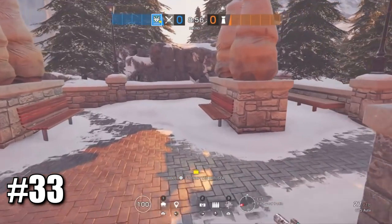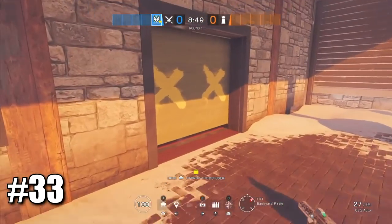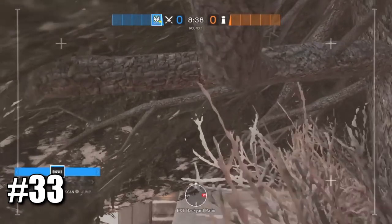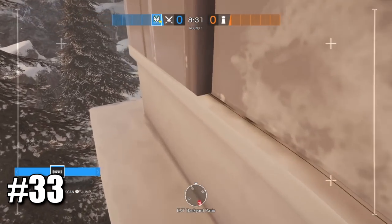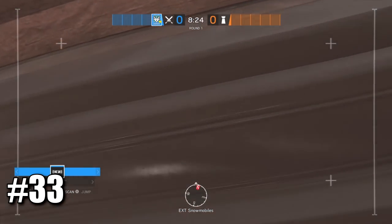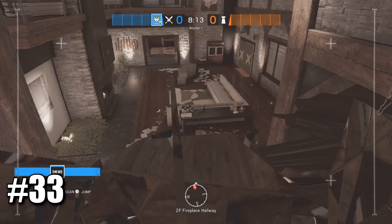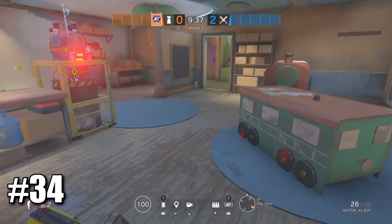I'll show you a very cheeky drone spot on Chalet that can catch defenders trying to roam or rotate in the main lobby. Come over here next to the ladder, take out your drone, jump up here, go all the way up to the top, jump onto this, then slowly move right so you don't fall off. Jump into this window and you can get a very good drone spot on anyone trying to rotate or go upstairs.